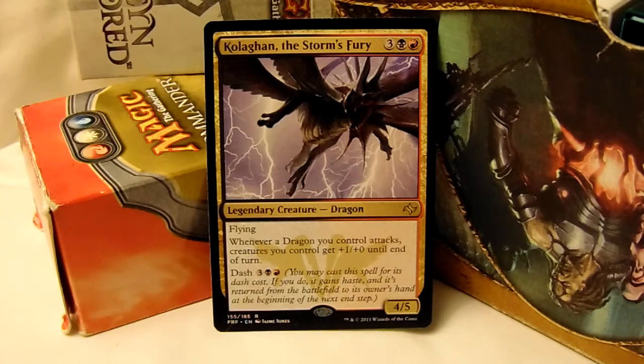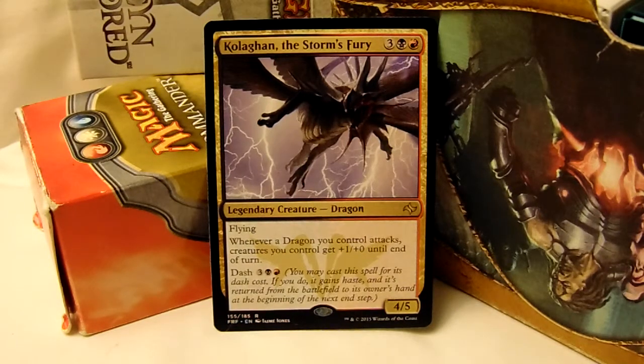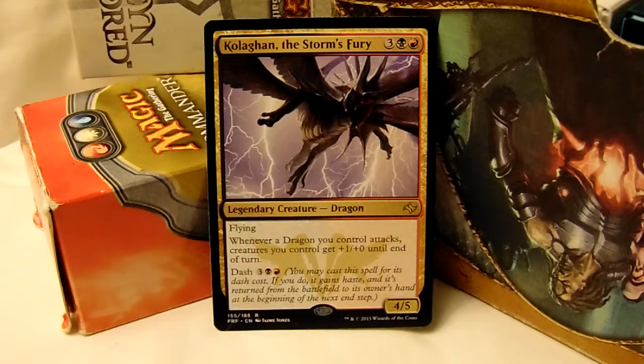There's the other dragon from the exact same block — earlier printing, one of the dragon lords, or became dragon lords. He basically does this but in reverse. Instead of buffing your allies, you reduce your enemies by how many dragons are attacking — minus 1, minus 1 counters. And that guy's a board wipe, great against tokens.